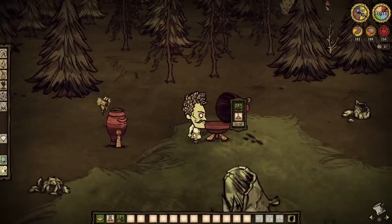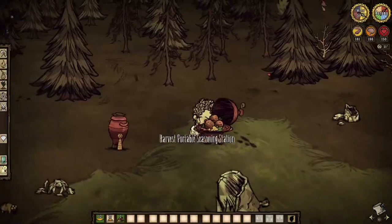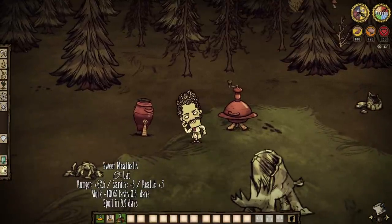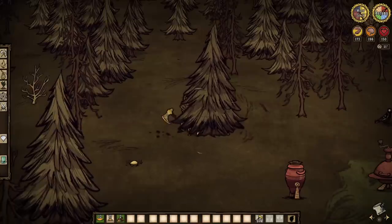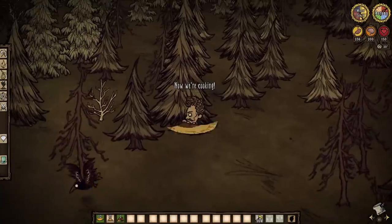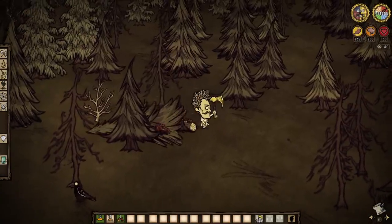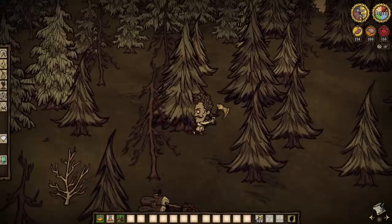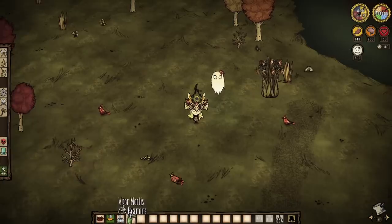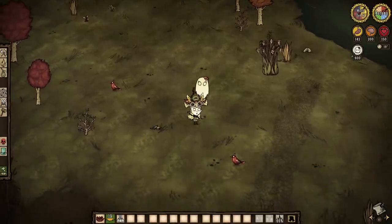Honey is needed to craft Warly's exclusive Honey Crystal spice. When this spice is added to any crock pot dish via a seasoning station, the one who eats it will double the rate at which they chop trees, mine boulders, and even hammer structures. It's cool and actually quite useful at times, especially when combined with Woody or for Toadstool fights.